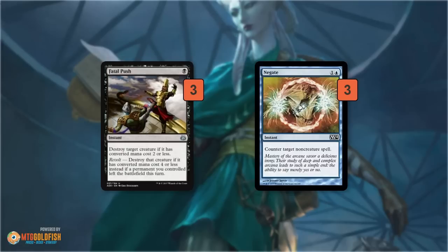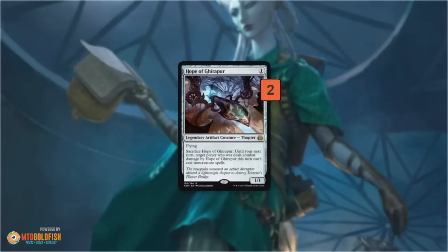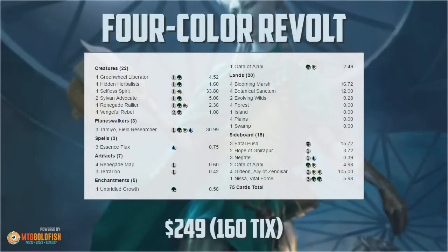Negate protects your stuff and stops your opponent from playing planeswalkers. Oath of Ajani pumps the team. Hope of Ghirapur can prevent your opponent from killing your stuff with a Radiant Flames or wrath effect, or prevent them from comboing off. Then some Gideons and Nissa, Vital Force fight against more controlling, slower decks as repeatable card advantage and generating engines that sit on the battlefield.